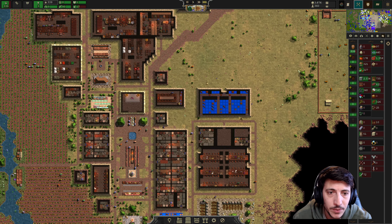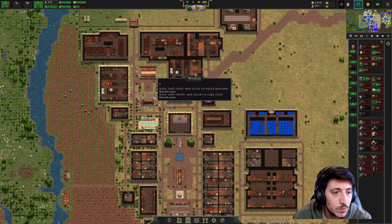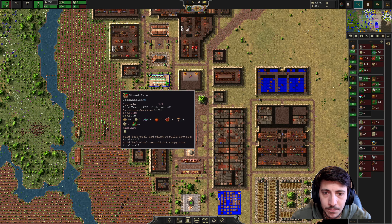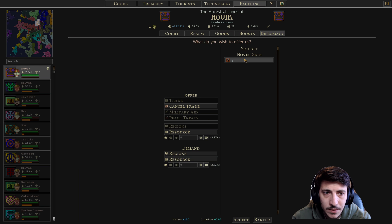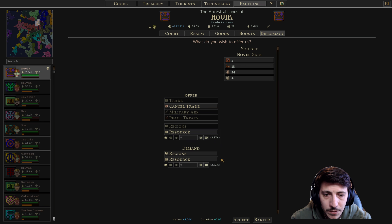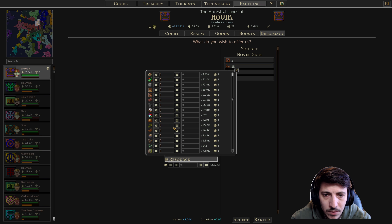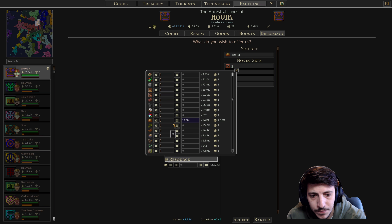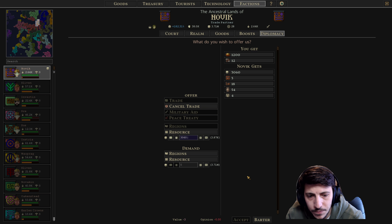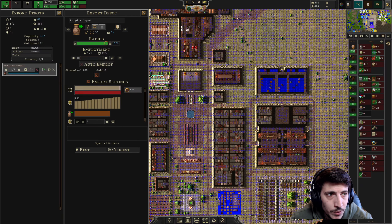Our bread production is low — yeah, we don't have any grain. We do have some pots. We have no clothing unfortunately. Best resources — yes, just give this away, give those away. Okay, and then resources — we want 1,200. And then I want more tools brought in for our people.